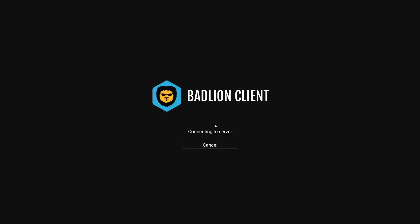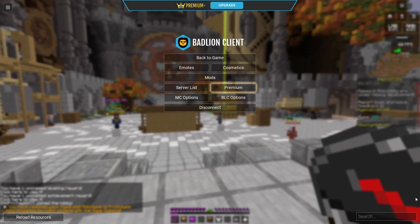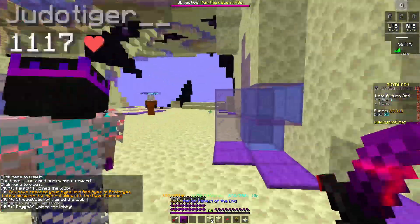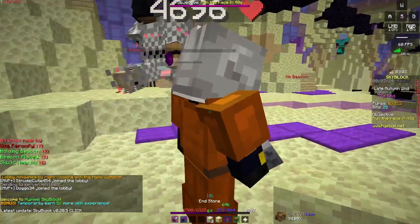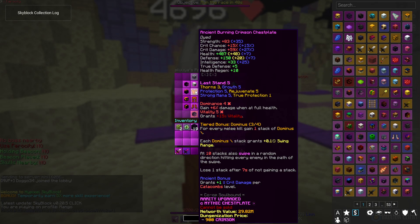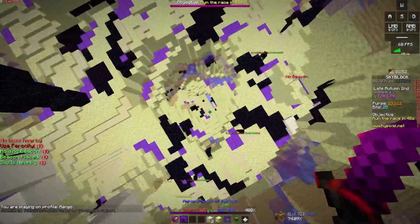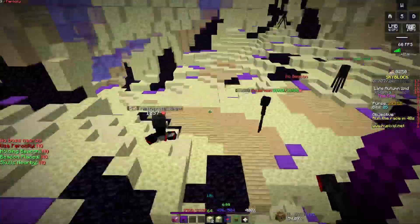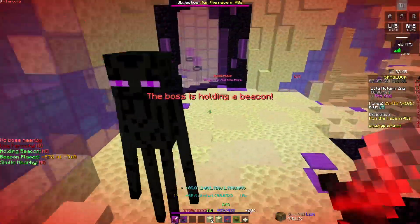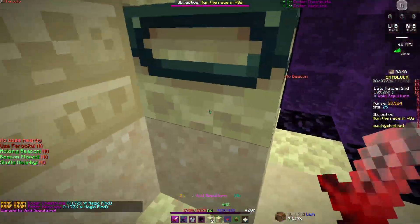I got disconnected, but I want to show you guys how to do 200 to 300k damage with your fists. I'm checking other players' stuff — someone's using a warden helmet, so he's doing a demon slayer build, which means he'll have no speed. He's just trying to do big damage.